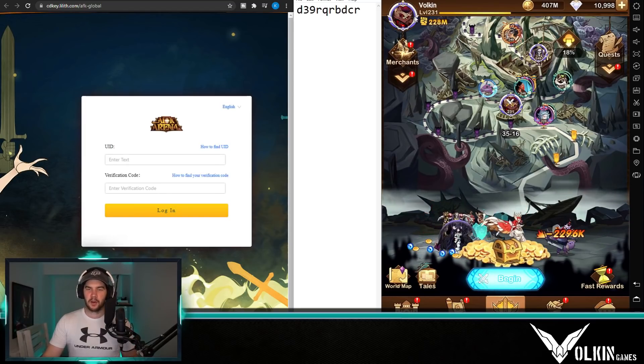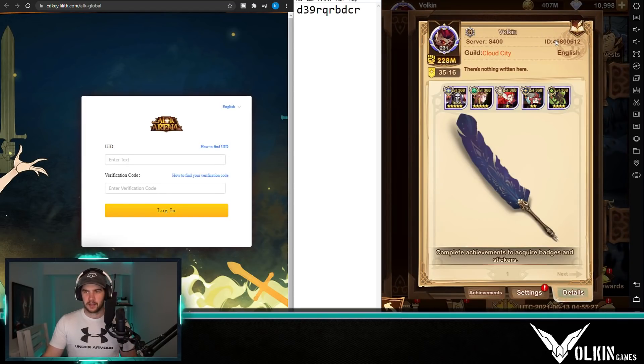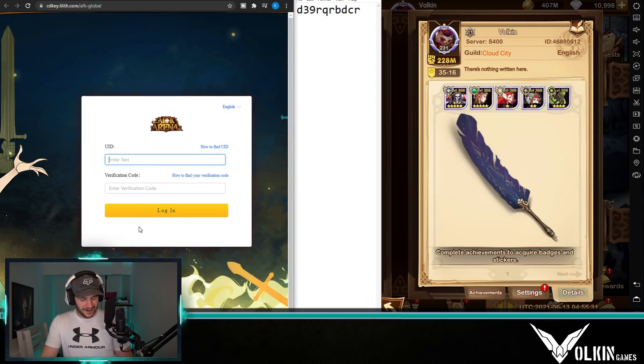So what you want to do is go to your account, click on it, and get this number in the top right-hand corner. Yours will be different to mine — don't be entering mine. Mine is 46800, and it looked like two or three digits, then 612, so I enter that in.